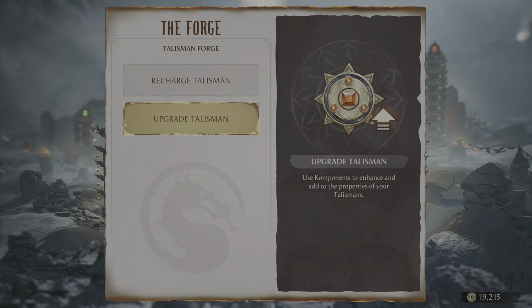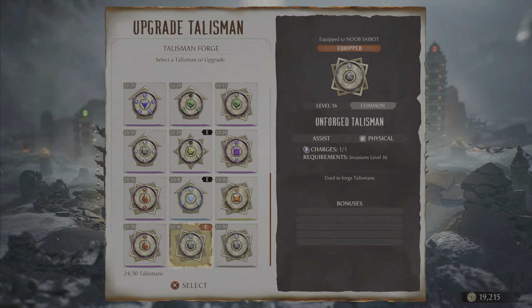Starting in season 8 we have a new type of talisman. As you'll see on the screen, we have an unforged talisman, and a lot of people have been wondering what you're actually meant to do with these and how you're meant to forge something to use in an invasion.